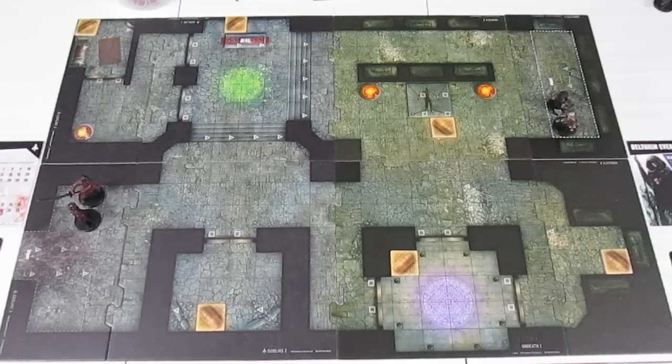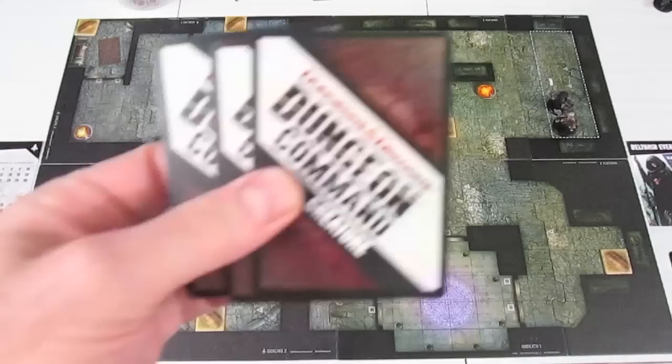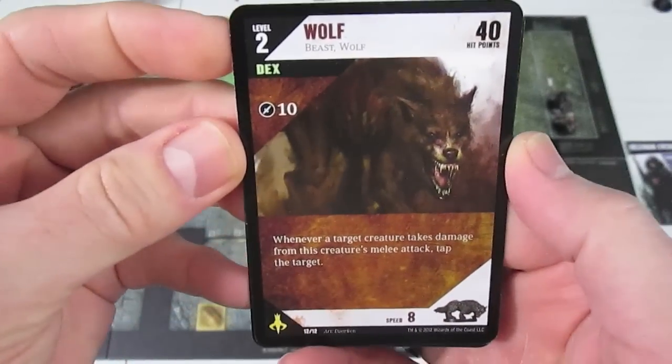Welcome back to Dungeon Command. I'm playing the Curse of Undeath versus the Tyranny of Goblins — Curse of Undeath on this side, Tyranny of Goblins on that side. During the setup video, I forgot to do the very last step: once you place your monsters out on the board, you draw up to your hand limit size of creature cards. So I drew back up to three cards for Curse of Undeath, and I also drew up to three cards for the Goblins. I'll show you the new cards we have.